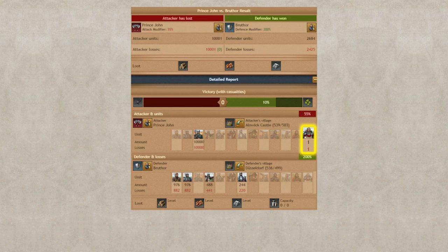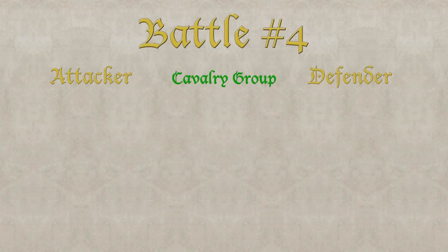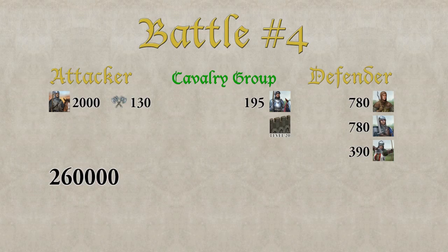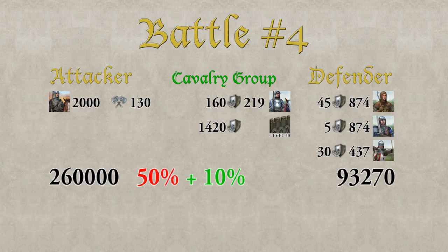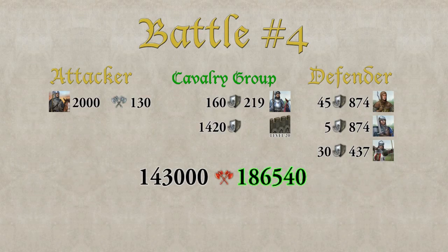The surviving defending units move over to the next group. In the cavalry group the attacker has 2,000 light cavalry — a total combat strength of 260k. The defender has 780 Spearmen, 780 Swordsmen, 390 archers, 195 heavy cavalry, and again the wall level 20. Adding the survivors gives a total defensive value against cavalry of around 93k. Without modifiers the attacker would have crushed the defender. Applying the modifiers: combat strength is halved for out-of-province, plus 10% luck makes it a total of 143k. The defensive value is doubled due to the chapel and wall, making it around 186k. The defender wins the cavalry group.